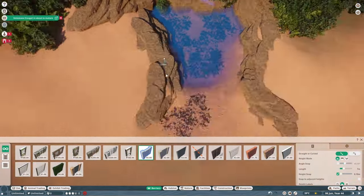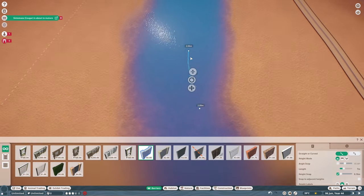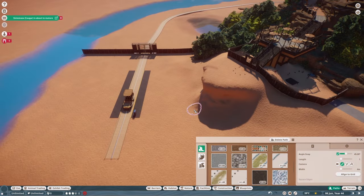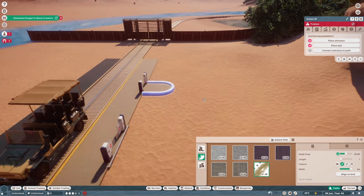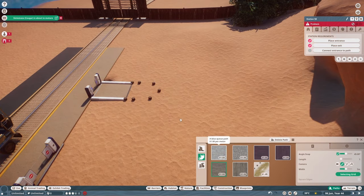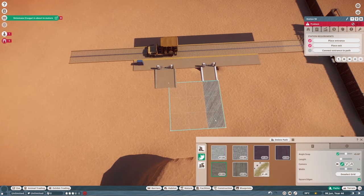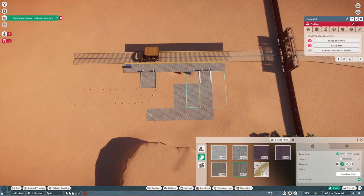We have the 4x4 ride coming out of the Moose habitat there, and I thought it was a good opportunity to make use of all that space by having the ride go all the way through it. This is the edge of the map — the river is kind of the barrier of our zoo, and right here it just happens to be right at the edge of the buildable area of the map.